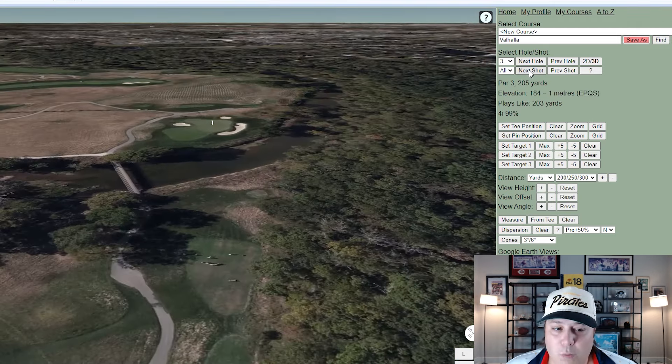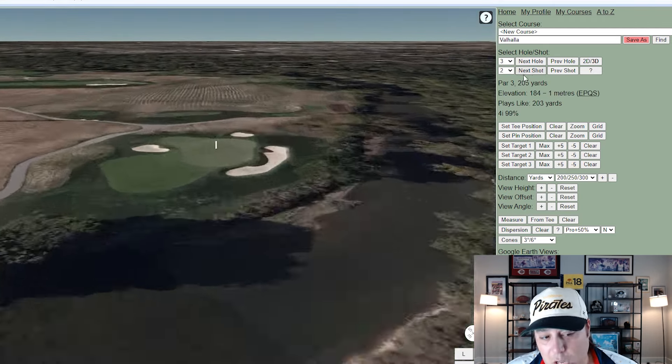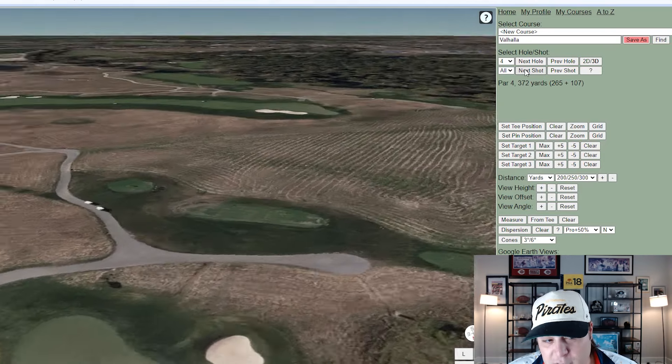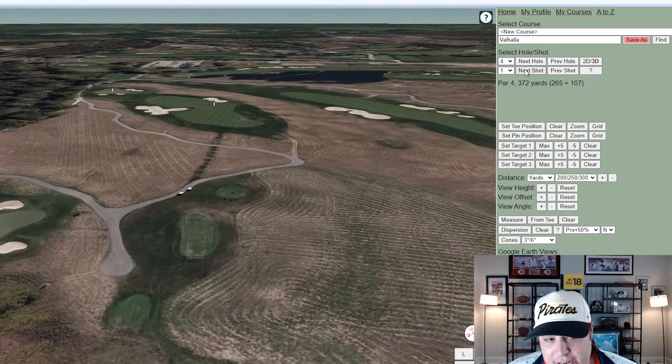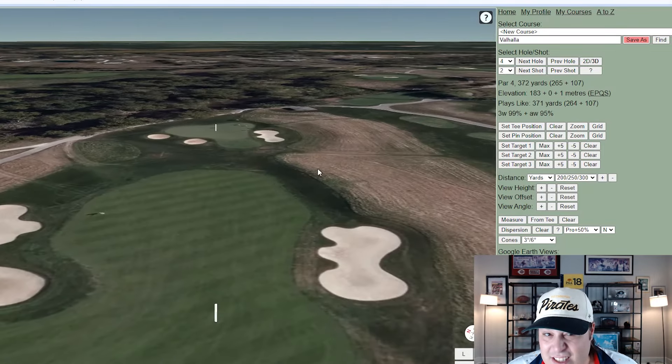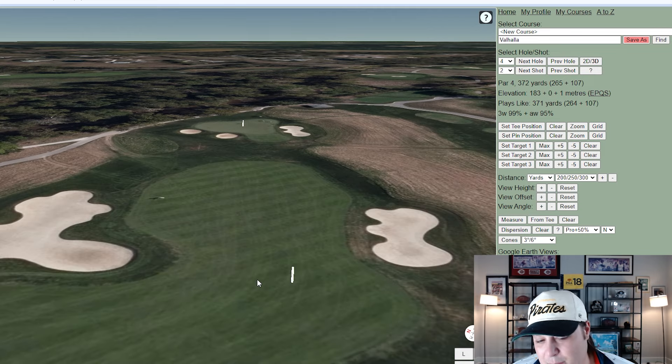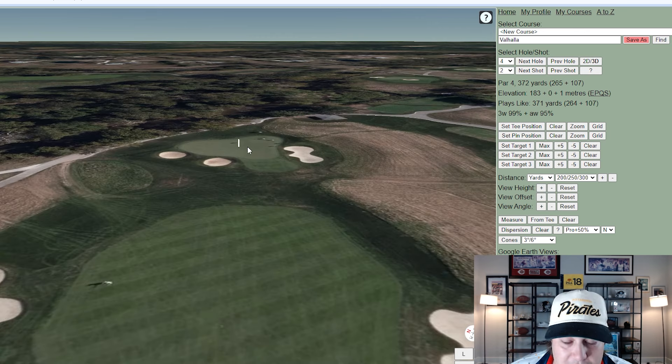Hole three is 205 yards — your first par three. Water isn't really in play but it's a tricky long iron shot, particularly with a back-left pin. Hole four is that short par four. You can't go for the green unless you're a complete psychopath, but interestingly a breakdown I watched suggested the safest play off the tee might actually be to take driver towards the cutoff area in front.